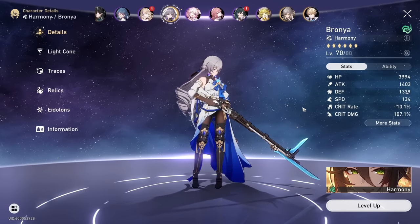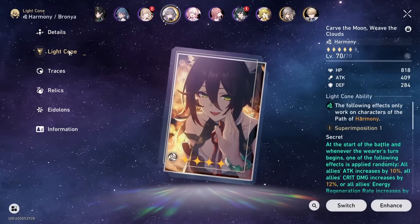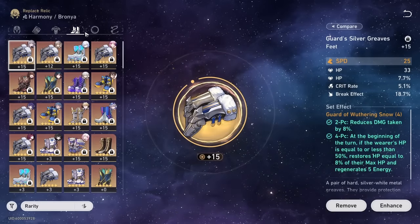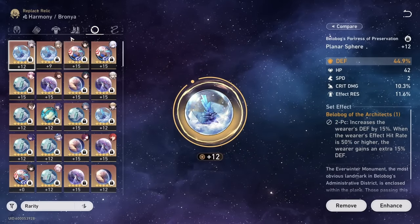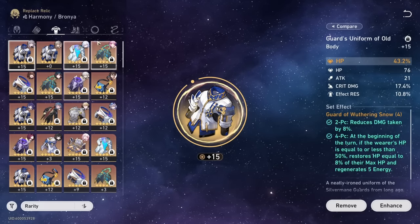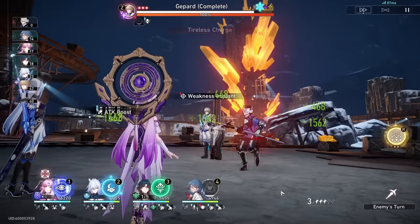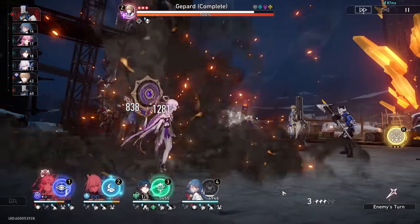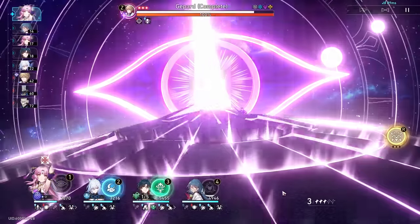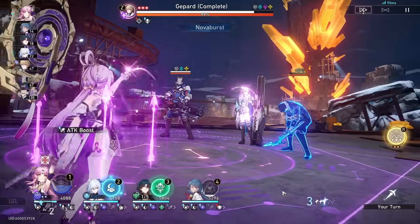Here we have the most recent addition in terms of standard banners - Bailu. My team did not need damage, so I opted to build her more defensively. I have so many well-built DPS that I can afford to just make sure I live and my supports are not dying. Running HP percent body. Typically when doing high-end content that requires survivability, I switch over to HP. Don't be afraid to put your supports - and even your DPS sometimes - on HP or defense, since content like Swarm Disaster is extremely hard and more about survival.